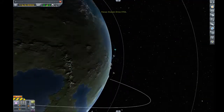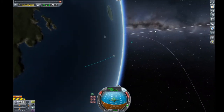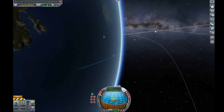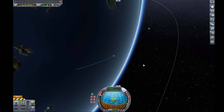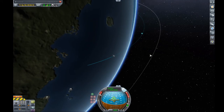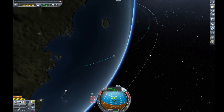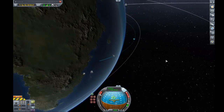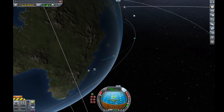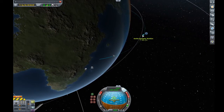I'm going to go ahead and watch our ascent from the map menu — pardon the clutter, this is my career save. As soon as our apoapsis is appropriate, we will cut the throttle. All right, now we have an appropriate apoapsis. We'll cut our throttle.